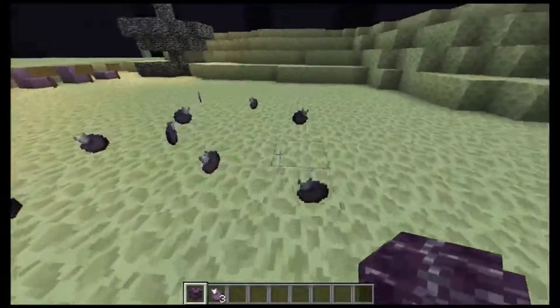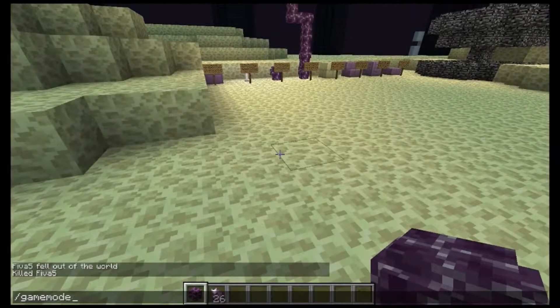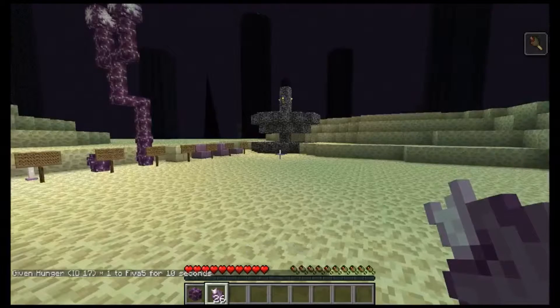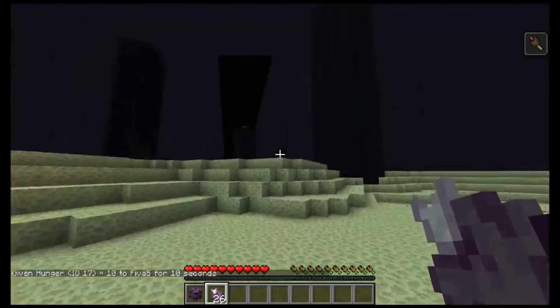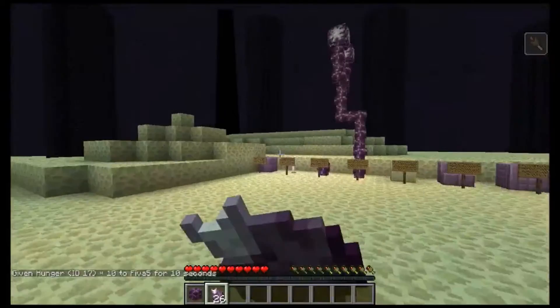I never actually showed you this, but if I go into game mode zero with hunger 10, now that I have hunger — oh yeah, in the top right it actually shows my effects. Let me just jump around to lose hunger faster. Oh, I could just eat it now.